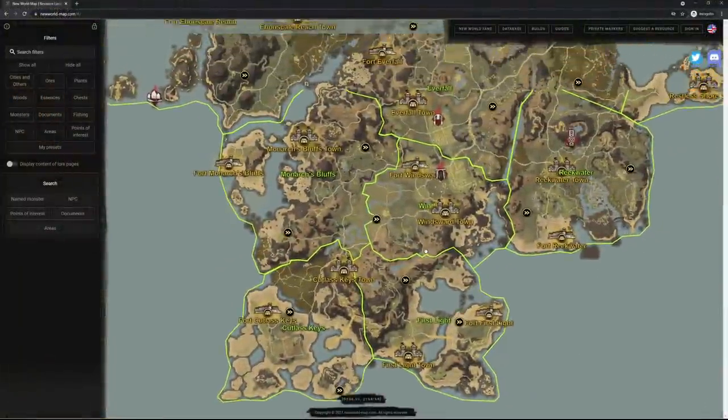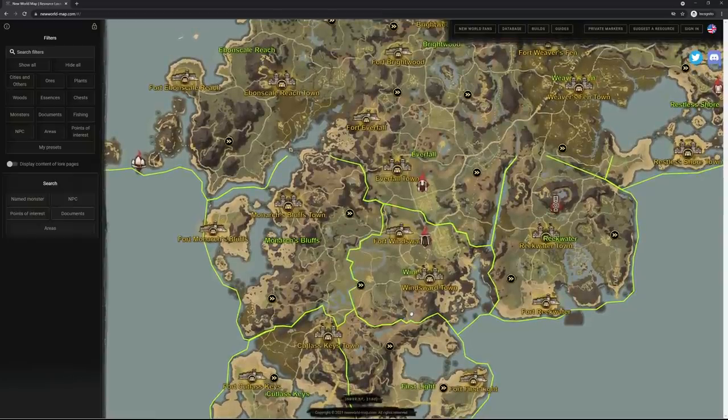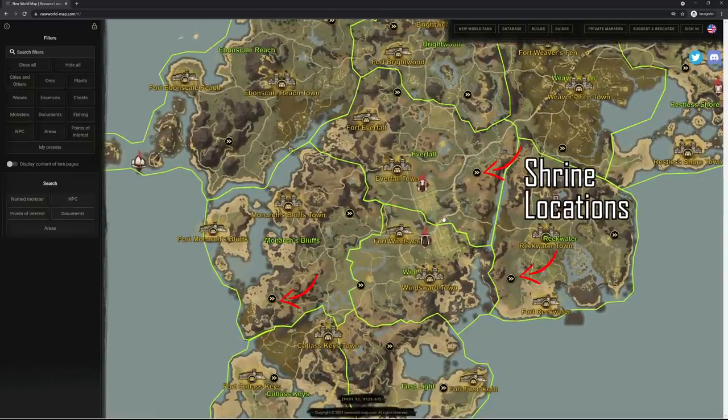If you are struggling to locate the shrines, then you can always make use of New World Map — the website that I seem to recommend almost on every video now — which makes finding them so much easier, because you can actually get their exact locations in the world.